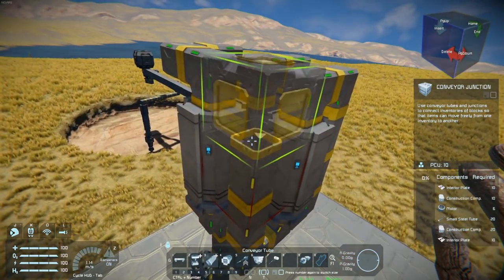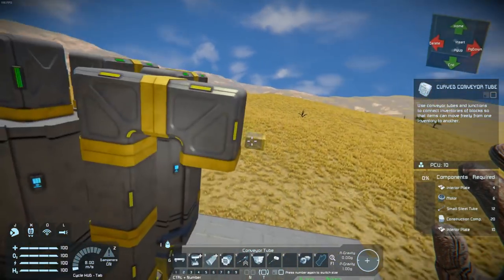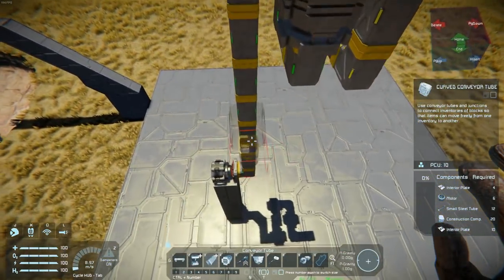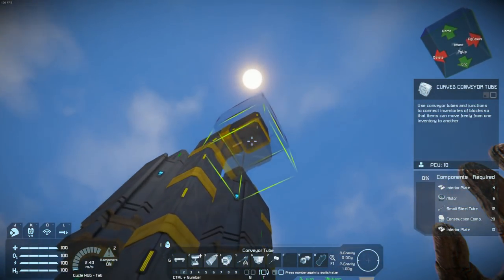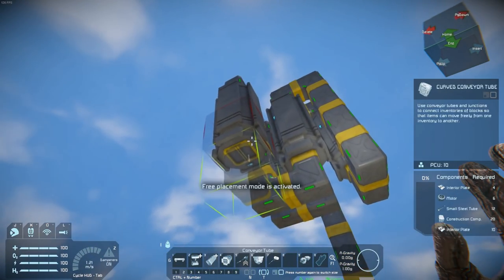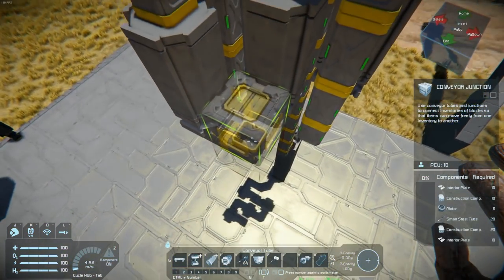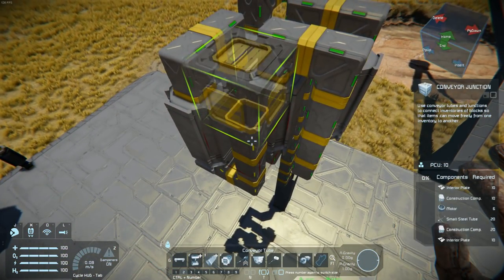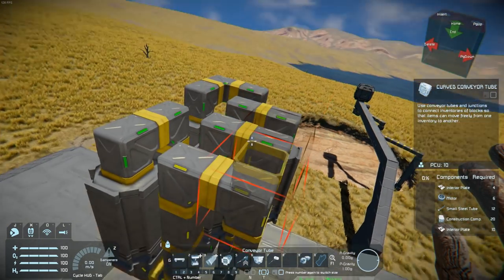As opposed to the previous drilling rig, I have the conveyors for the tower outside the tower, which makes me able to put five pistons per section instead of — I think it was four. Does not look as neat, but what can you do?